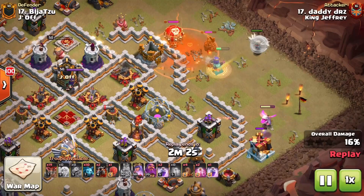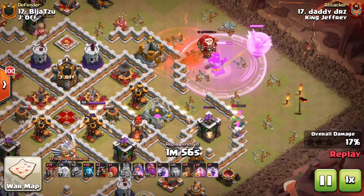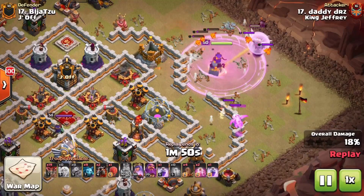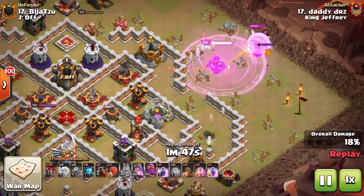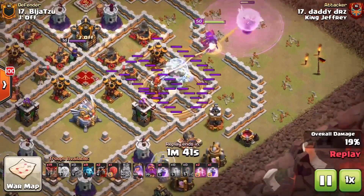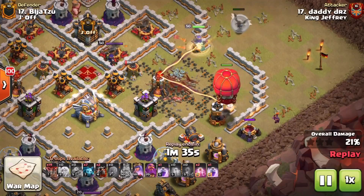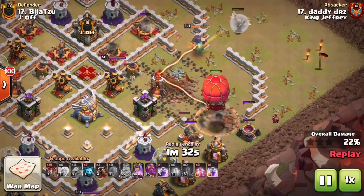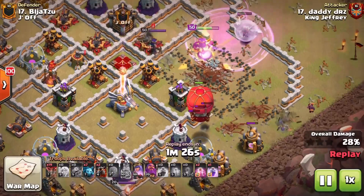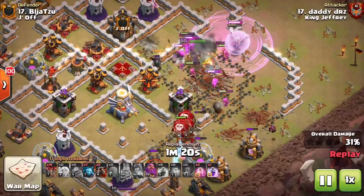You don't want a baby dragon sneaking behind your Queen and taking out your healers — that's a disaster. A minion comes down to help deal with the pups, and the baby dragon finishes the funnel on the side, with a Coco Loom to make sure it gets full value clearing the trash. Then the Slammer comes in to clear the defenses around the Queen and push her into the base toward the enemy Queen — a unique way to use the Slammer.